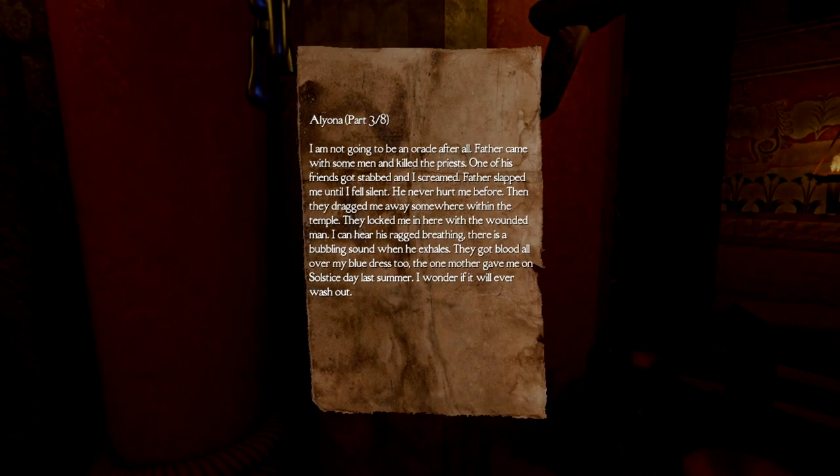'I'm not going to be an oracle after all. Father came with some men and killed the priests. One of his friends got stabbed and I screamed. Father slapped me until I fell silent — he'd never hurt me before. Then they dragged me away and locked me in here with the wounded man. I can hear his ragged breathing — there's a bubbling sound when he exhales. They got blood all over my blue dress, the one mother gave me on solstice day last summer. I wonder if it will ever wash out.'